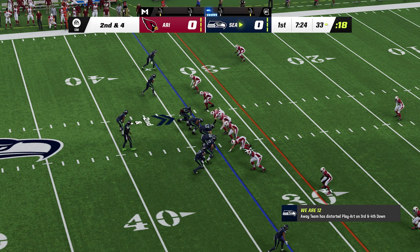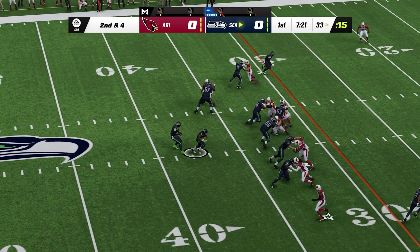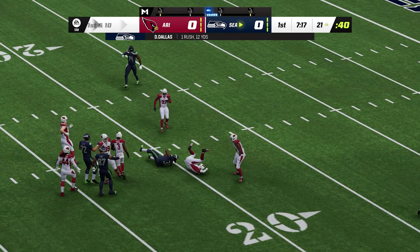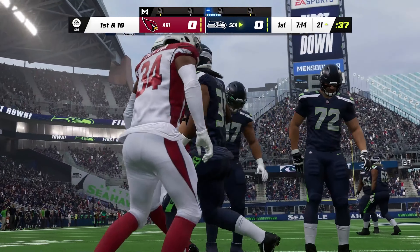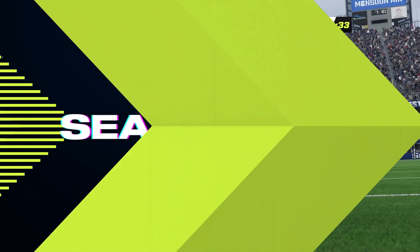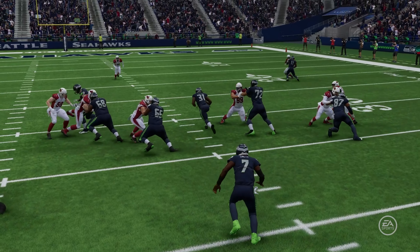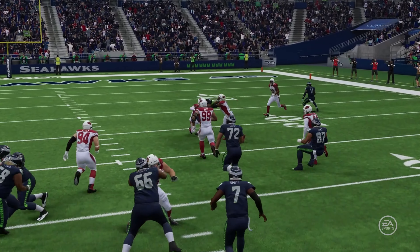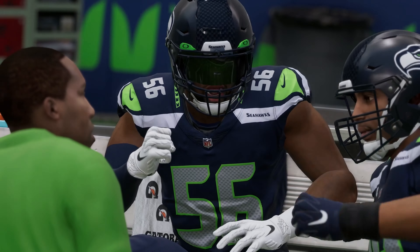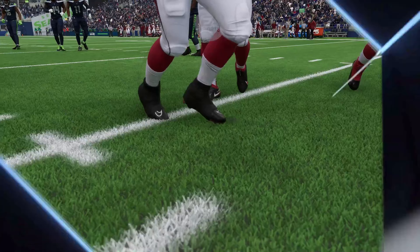Six yards on that last play, here's second and four. The first look here for D.J. Dallas — that's a strong run as he's down just shy of the 20 on the edge of the red zone. It's a gain of 12, first down Seahawks. Right down Broadway on that run, straight-ahead running. All runs on this drive so far — it's first and ten.